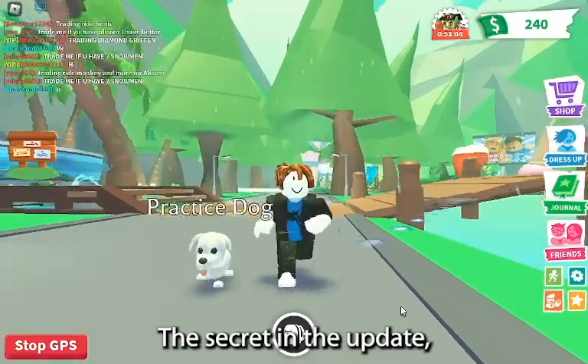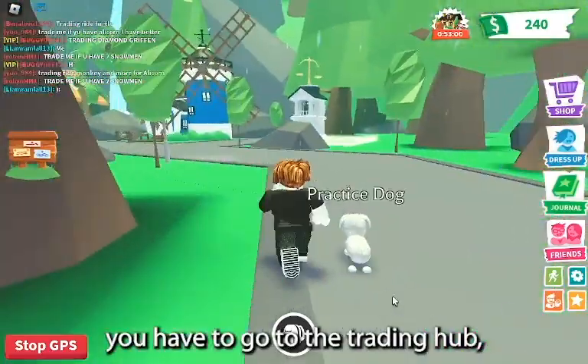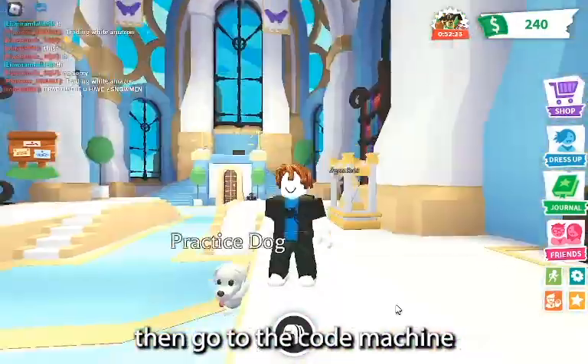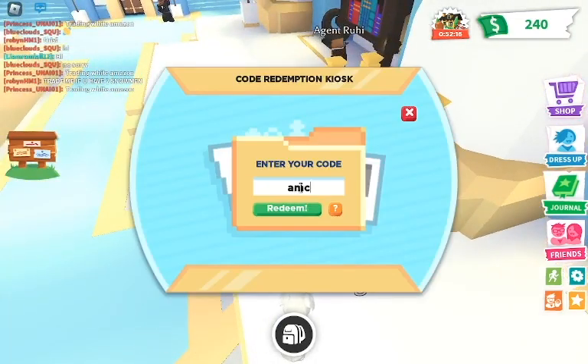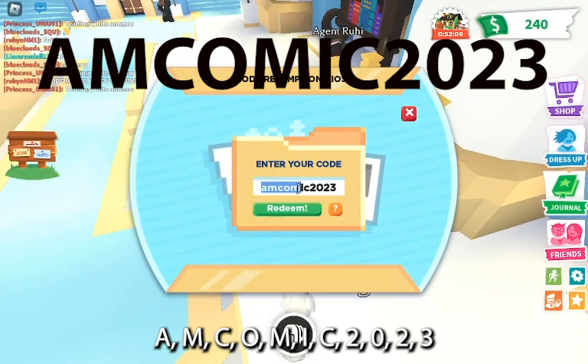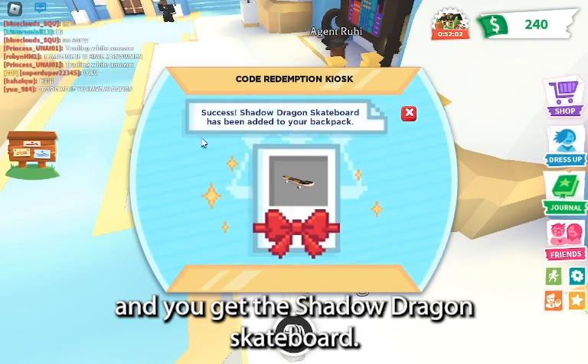The second secret in the update — you have to go to the Trading Hub. Then go to the code machine and type in this special code: AMCOMIC2023. Then hit redeem, and you get the Shadow Dragon Skateboard.